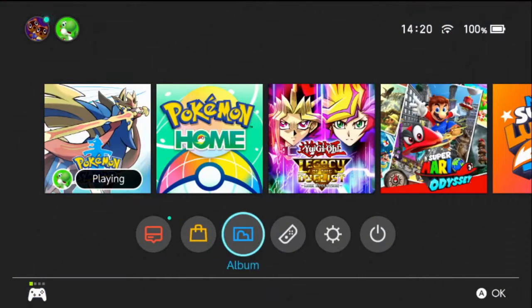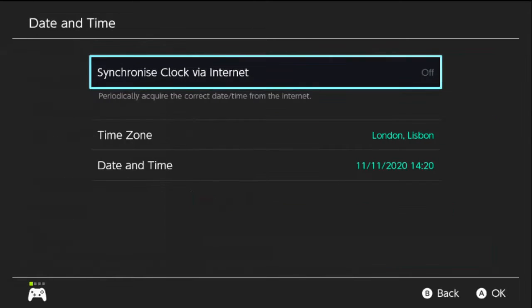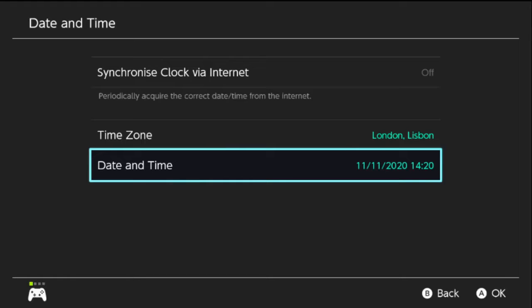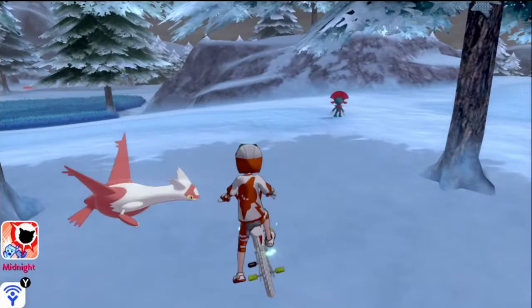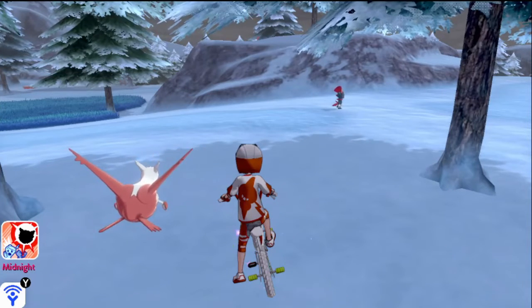I'm going to show you the date and time I have on my system currently. I currently have the 11th of November 2020 at 20 past two. If you put that into your system it should show. If it's not going to show, you do need to just change the time zone — I'm on London-Lisbon. That is something you can definitely do to get yourself a Weavile, because Weavile does require a special evolution item.